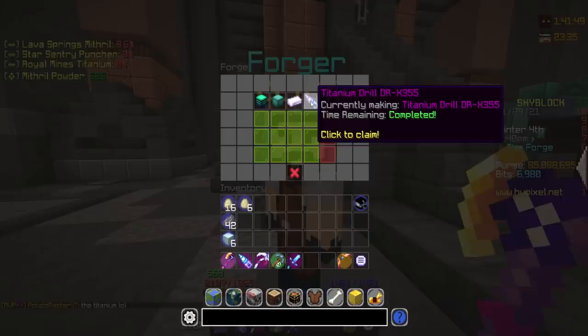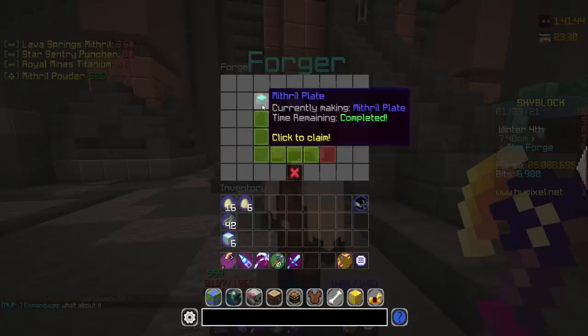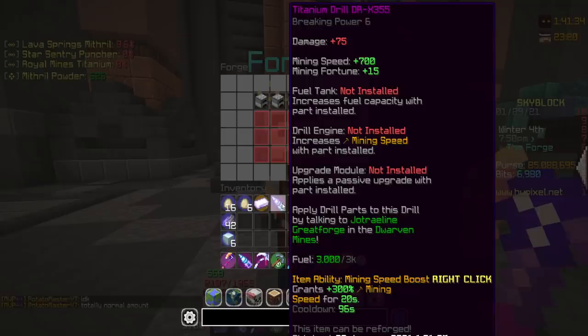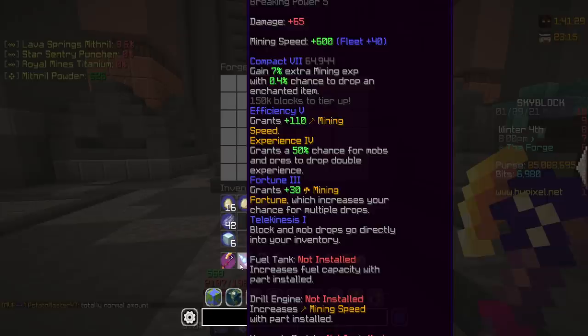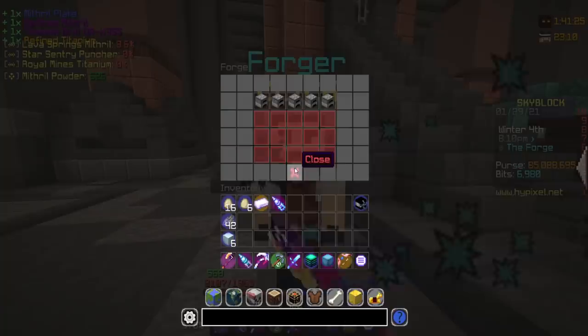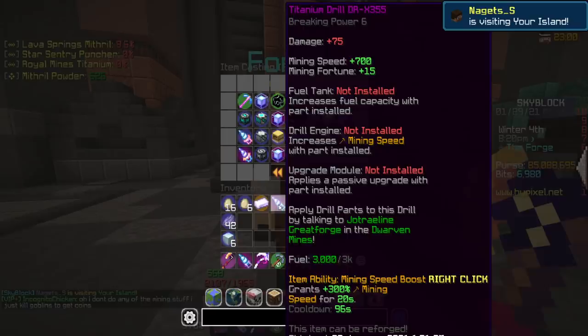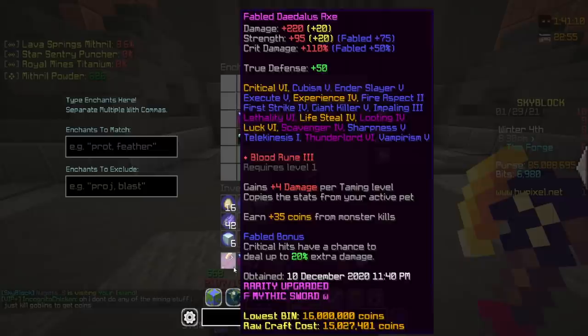We are done crafting the titanium drill now in the forge. As you can see, titanium drill DRX355. I know there's two more tiers to this, but we're going to be taking a look at those and see if we can start upgrading towards them. Let's go ahead and claim our drill. There we have it - the titanium drill. A base mining speed of 715 mining fortune. Right now with efficiency five, I believe I have 600 mining speed on the drill I was using before. So I have 600 with it being fully enchanted, and this one not even enchanted yet - 700. That is amazing.